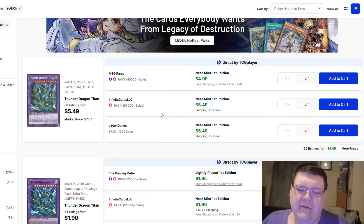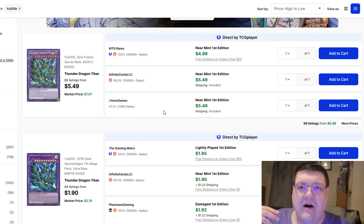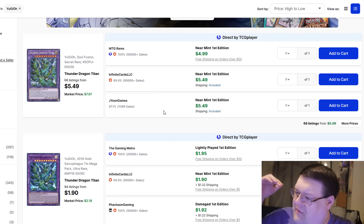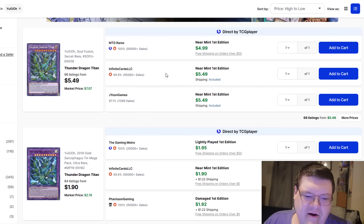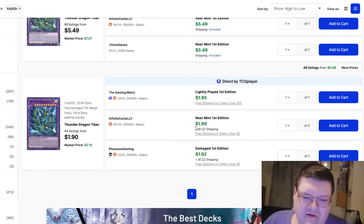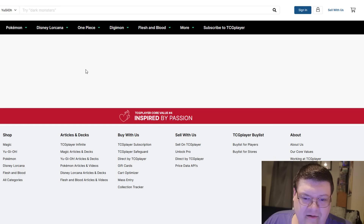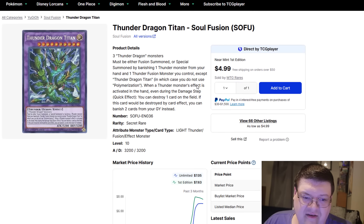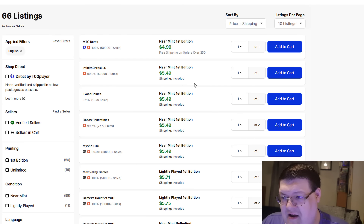Thunder Dragon Titan — we've looked at Thunder Dragon Dark and Colossus and we all know those cards have gained huge numbers. When you look at Titan right now, you're still looking at about $3-ish for the base, and Titan coming in at about $6-ish for the top end. Am I surprised? No, and you really shouldn't be either. The Thunder Dragon hype right now is actually insane.